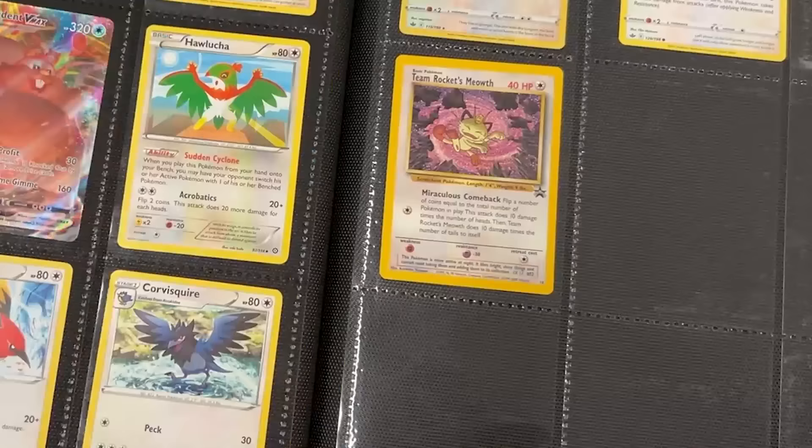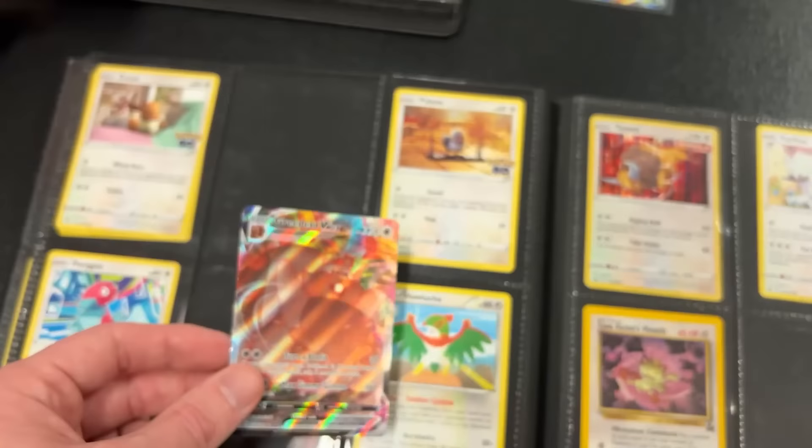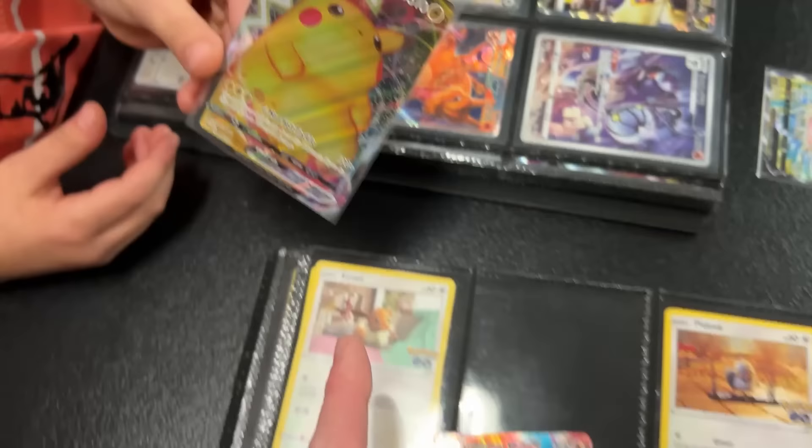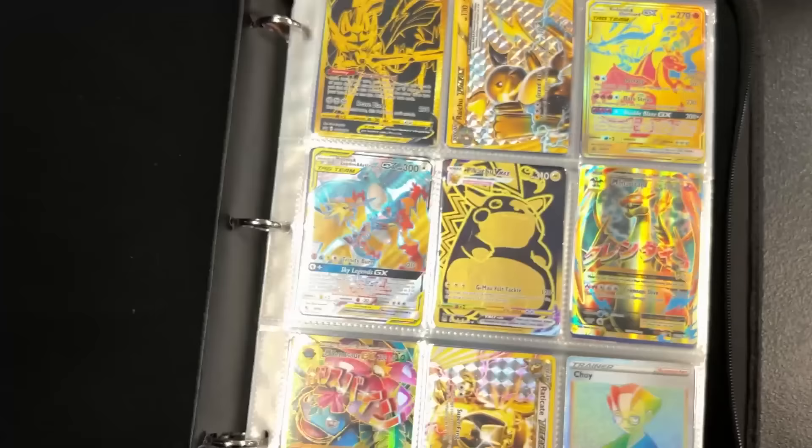Always love seeing how everybody puts their binders together and how they build them — it's always really neat to see everybody's perspective. Oh look at that — Team Rocket's Meowth! We have worked out a trade. Greedant V-MAX is what I'm gonna go after, and then you needed the Pikachu V-MAX. So Pikachu for Greedant — is that okay with you? Yeah, all right, it's a deal!